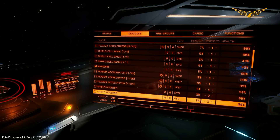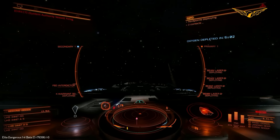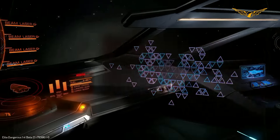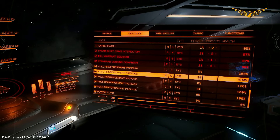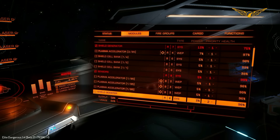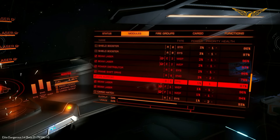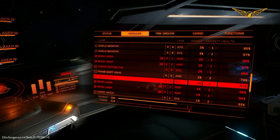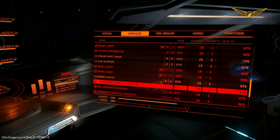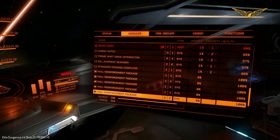Turning off everything I don't really need, I can still use some of my ship. So I'm turning off everything I wouldn't need to get away — plasma accelerators, shield cell banks, shield boosters. Even so, my ship is still shutting down, coming and going. Let's find out what else I can turn off. Shield boosters, beam lasers — they're all off anyway, though not fully turned off. So let's turn off whatever I need to actually be able to get out of here.